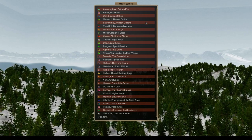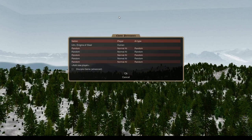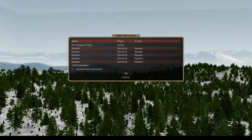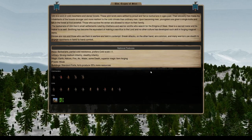We played Ermore and we're going to play another human-based faction. We're going to play Ulm: The Enigma of Steel. The best way to think about this is think of it like Conan basically.